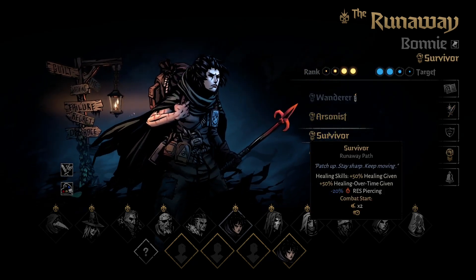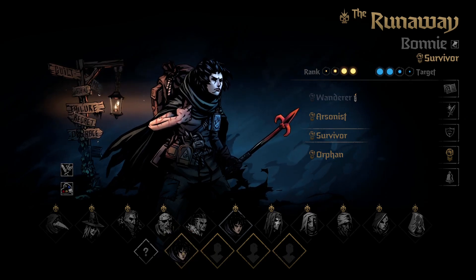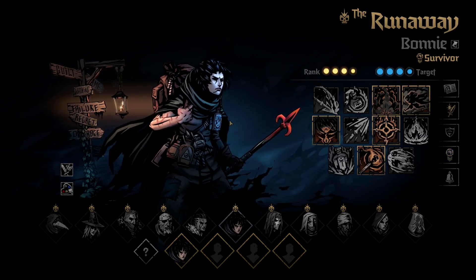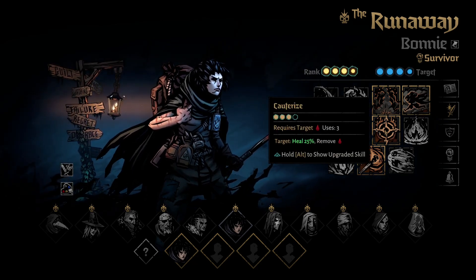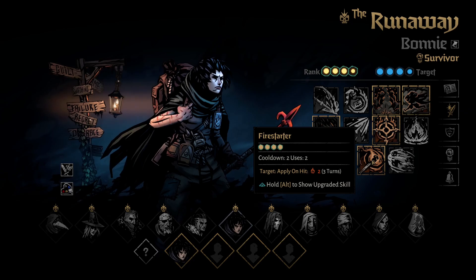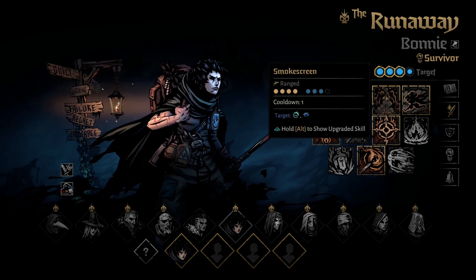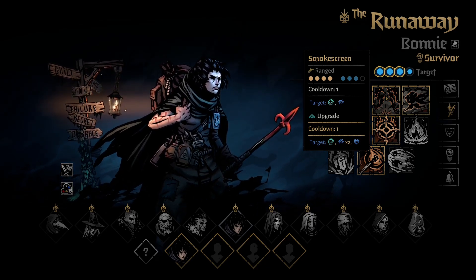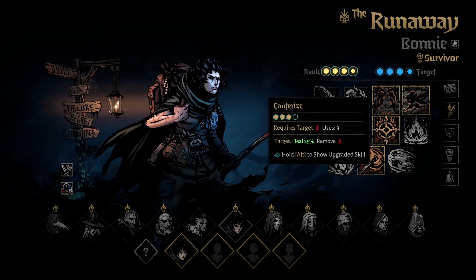The next subclass is Survivor — the Support Runaway. Support Runaway can be played from spot three or four depending on your team. The build uses Heartlight, Cauterize for additional healing, and Firestarter applied to units that deal AoE damage so they can burn everyone. Run and Hide keeps her safe with stealth and healing, and Blind is extremely good on this support — once upgraded it makes enemies vulnerable. The first skills to upgrade on Survivor are Smokescreen and Firestarter, then Cauterize.